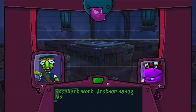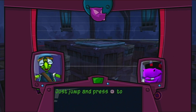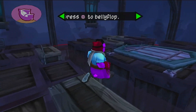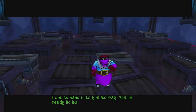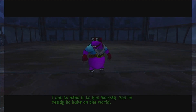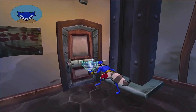Excellent work. Another handy move is your Thunder Flop. Oh yeah! Terror from above! Just jump and press the square button to break this ground plate a few times. You're ready to take on the world. We're done here — head outside and crack some skulls.